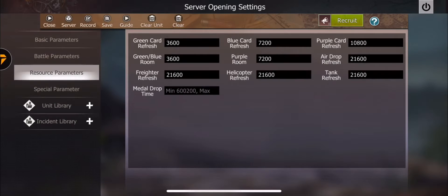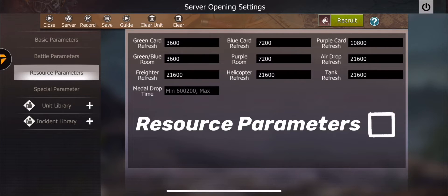Resource Parameters is a very easy section. It covers the green, blue, and purple card room refresh rates, plus drop, freighter, helicopter, and tank refresh rates. These are all in seconds, so convert your desired hours to seconds and enter them. The metal drop minimum is 600 seconds — there's also a maximum. Very straightforward section.